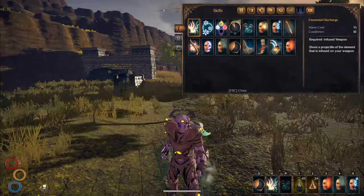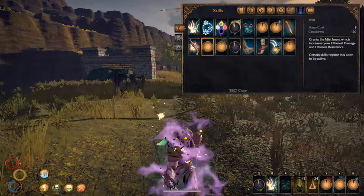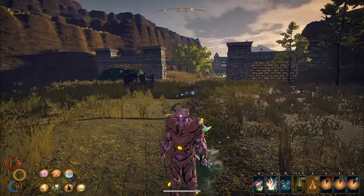With your skills, make sure you have all 5 elemental boons active. You can also add Focus for increased damage, but it's not 100% required. To maximize Prismatic Flurry, keep your 5 boons active and add Dark Varnish to your weapon so you can use Elemental Discharge before you enter melee range.